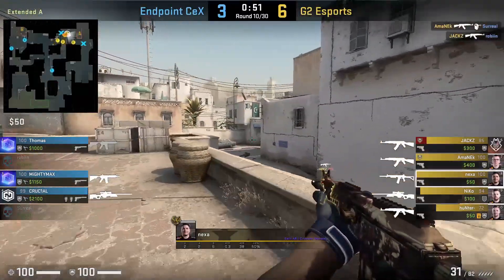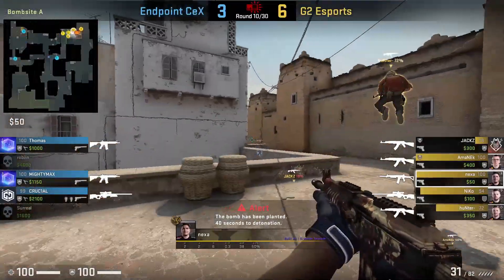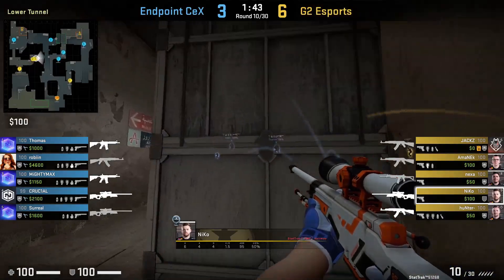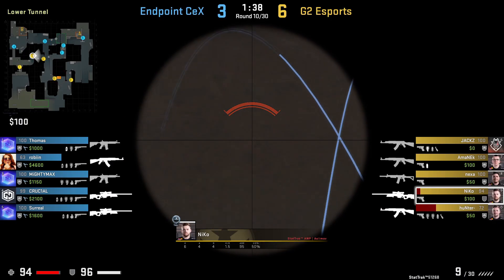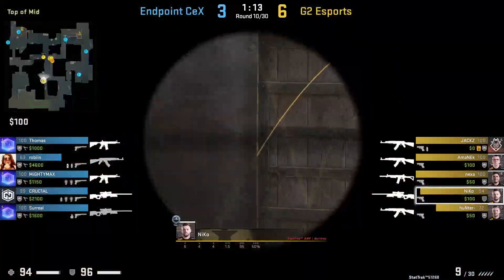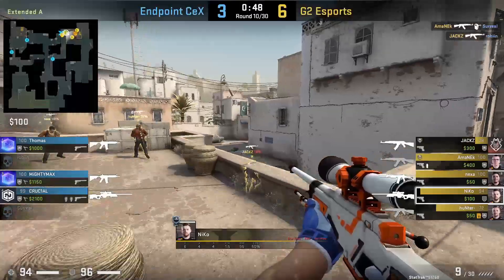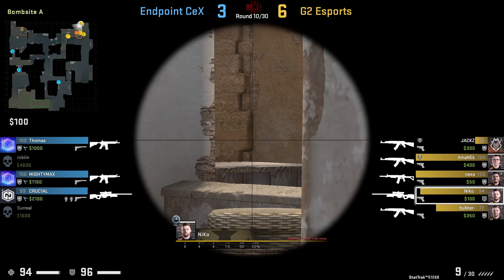This opens up the A bomb site. Nexa makes his way into site and covers Hunter as he plants, but him and his teammates make the mistake of not clearing goose — fortunately no one was there. Nexa only has money for an AWP in kevlar. He heads to B spot and rushes towards lower tunnels to peek short in case Endpoint tried to boost, wall bangs Robin jump-spotting, and almost finds another shot into Thomas. Nexa falls back to T-spawn watching mid, then makes his way up catwalk while keeping an eye on mid. Since he has the AWP, Nexa will be in the back covering his teammates as they make their way out. If Nexa had money for nades, he could throw a flash over the short skybox for his teammates to swing out for the execute, or use his nades to help get short control.